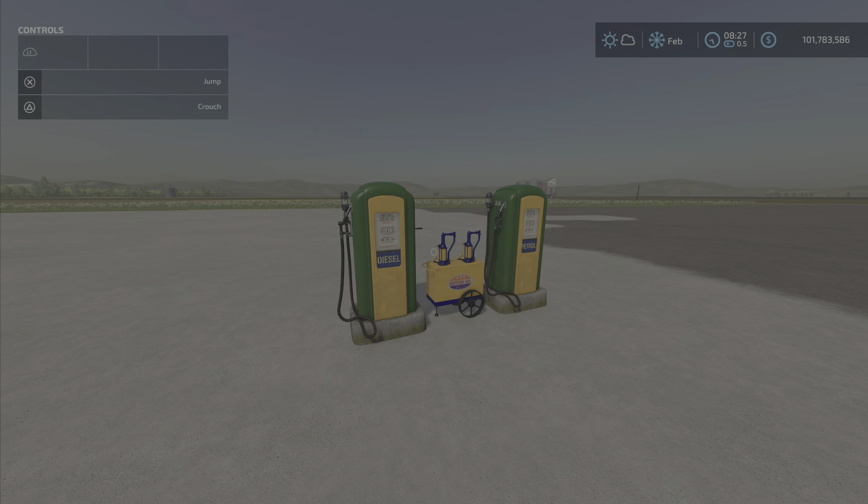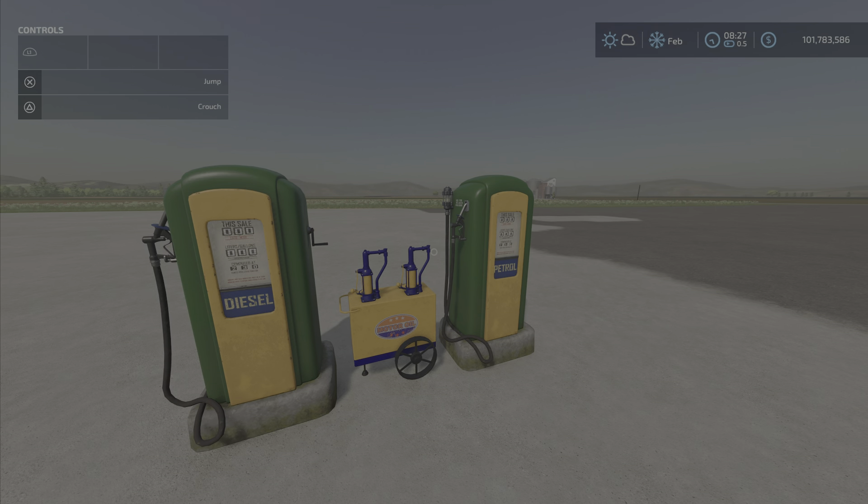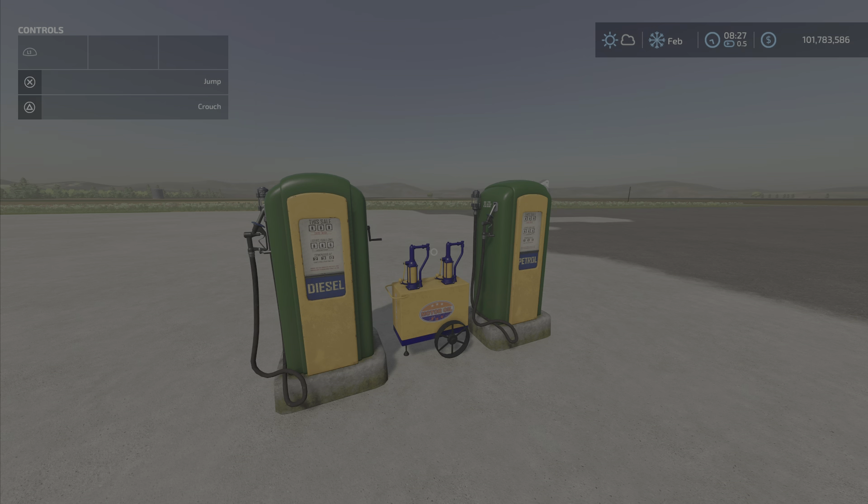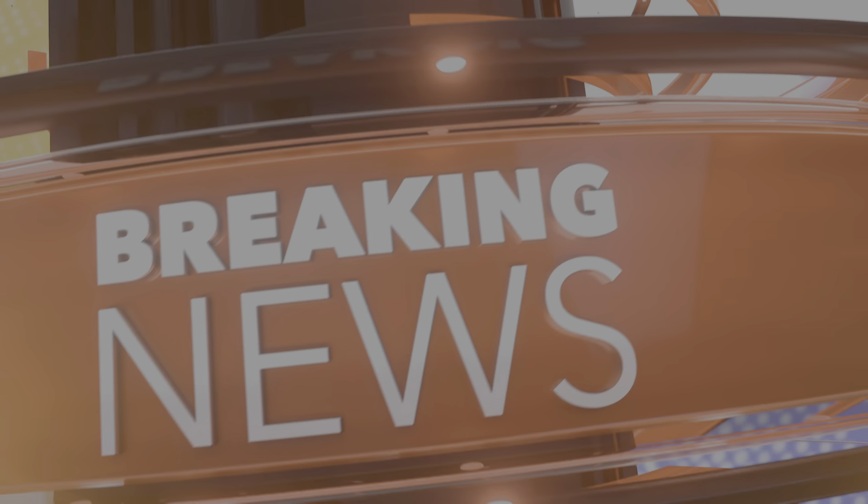It looks kind of cool — maybe a bit Brazilian. There's also $10 a day for upkeep. That's about it for the Vintage Fuel Pump by AF Modding — 3.29 megabytes, five slots on console. I'm Loony Farm Guy, remember it's only a game, so till next time, bye for now!